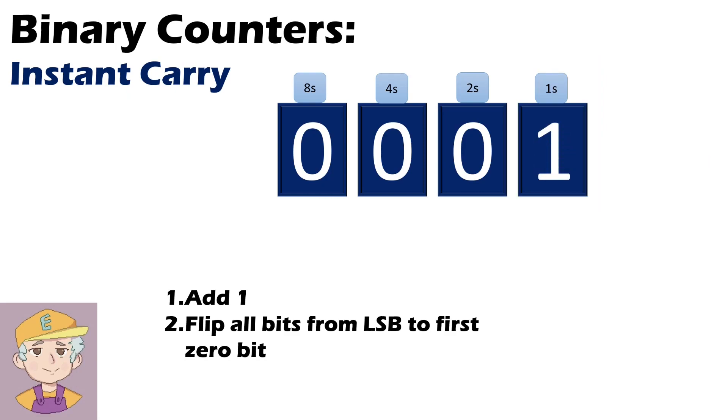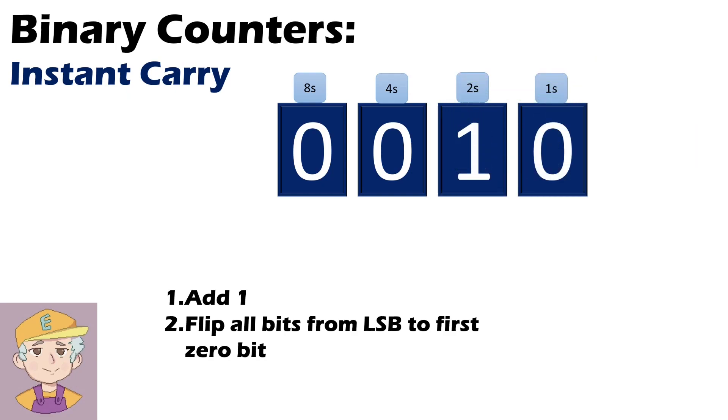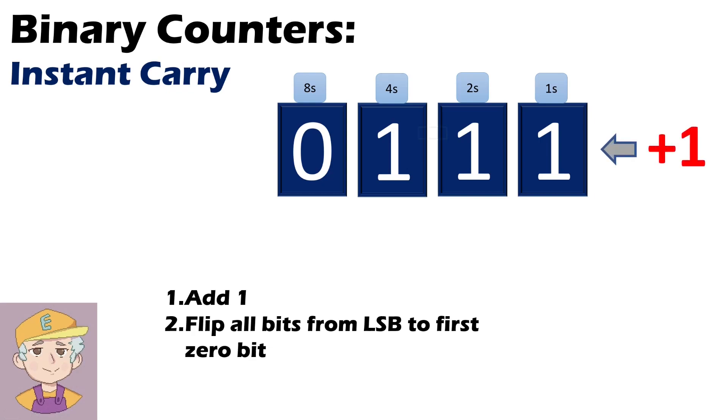If I were to add one again, the least significant bit to the first zero is both of those, so I flip both of those. That goes from one to two. So let's look at our example with seven again. Now, from the least significant bit to the first zero is all four of them, so I flip all four. And you can see how that's a lot faster.